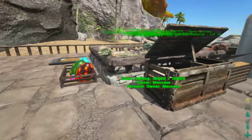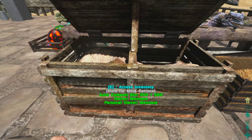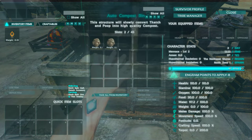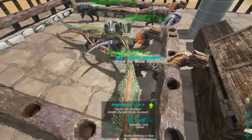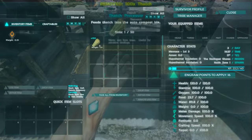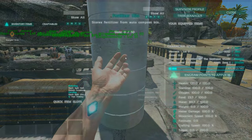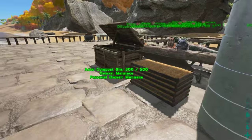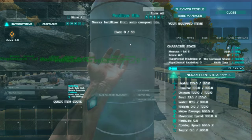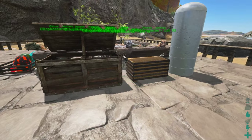Over here we've got the compost bin. This is not any regular compost bin — it's an automatic compost bin. Any poop dropped by our dillos on the ground will automatically be collected into the compost bin. Over here, thatch will automatically feed into the compost bin to create fertilizer. Then we have a silo, which is like mass storage for your fertilizer. It will automatically take the fertilizer from the compost bin and store it within the silo — a completely automated process.